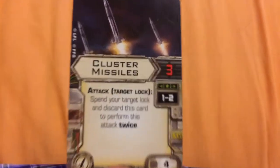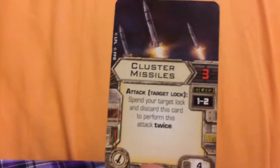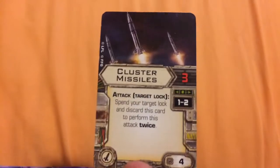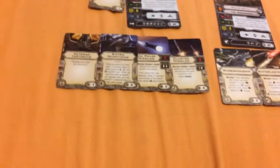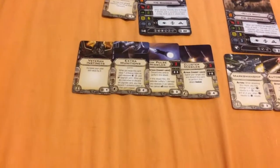For his second missile, we've chosen Cluster Missiles — my personal favorite. They have an attack value of 3, can be used at range 1-2, and state: spend your target lock and discard this card to perform this attack twice. With Cluster Missiles combined with Extra Munitions, you effectively have four uses: you attack twice with the missiles, discard the Ordnance Token, then get a second chance with the missiles the following turn — so eight total attack rolls. This basically turns Captain Jonas into a much more lethal bomber with a second chance if you miss.